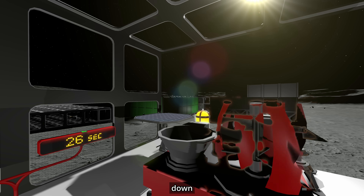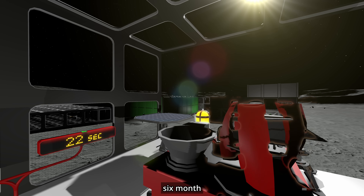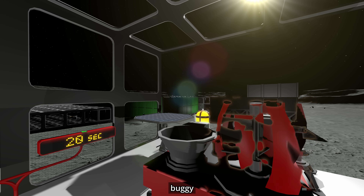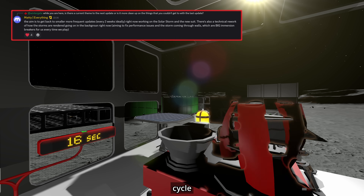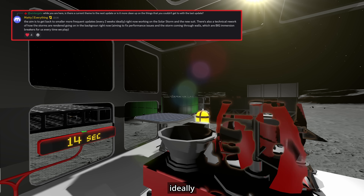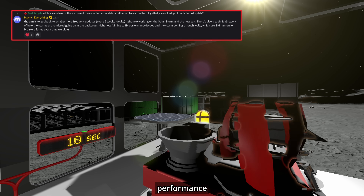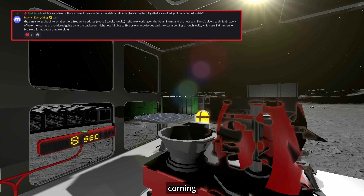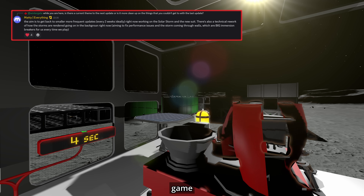How is the weather station counting down for a storm event? Now that the Rocketworks team is back from their six months of replacing the old slow buggy terrain system with the awesome new one, they want to get back to a faster update cycle, which, according to Matti, would ideally be about two weeks. They're currently working on the weather system to fix performance issues and the look of storms coming through the walls, which they deem big immersion breakers, since they're also playing the game themselves.